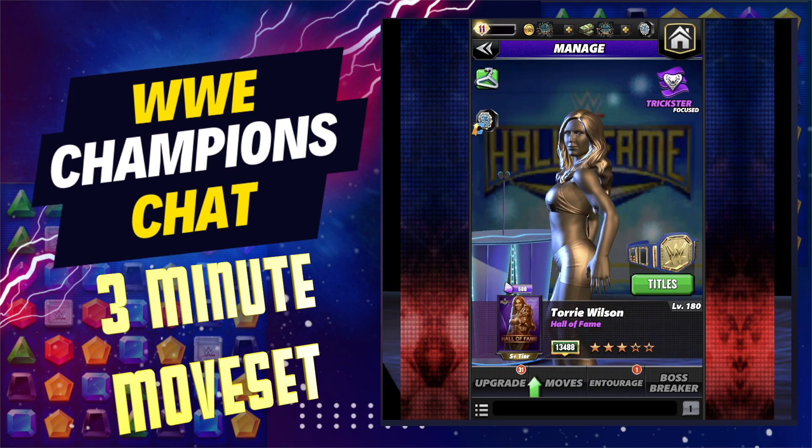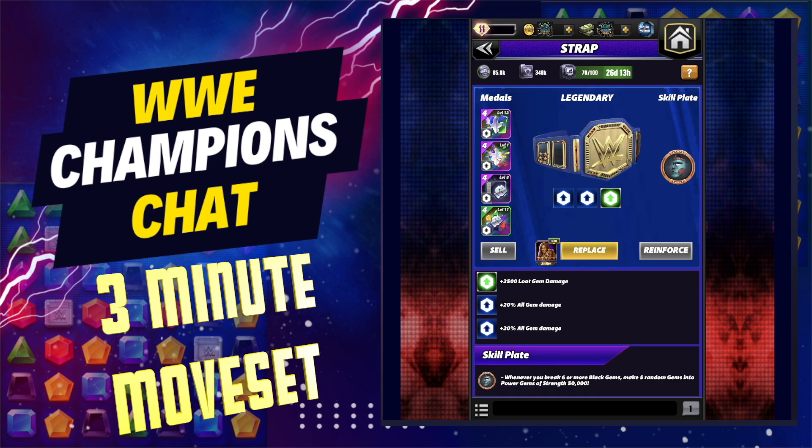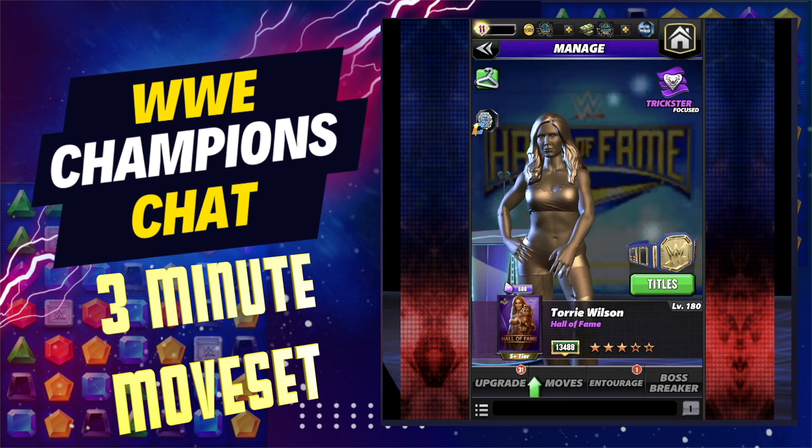I don't have a good strap on her. Hall of Fame straps are a little more rare. You would want gem damage — this is a Rainmaker so it doesn't do anything additional, and I've got Fury 1. Ignore the plate, that just stays on my Rainmaker strap, but the big thing would be if you have the ability to, you would want to put the Piper plate on here, but even without it you'll see she does a really good job.